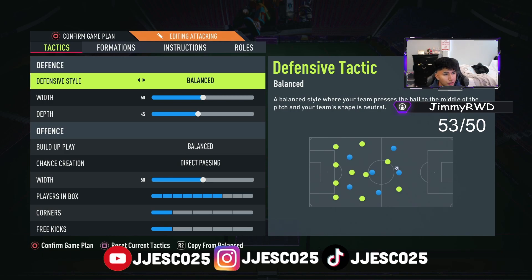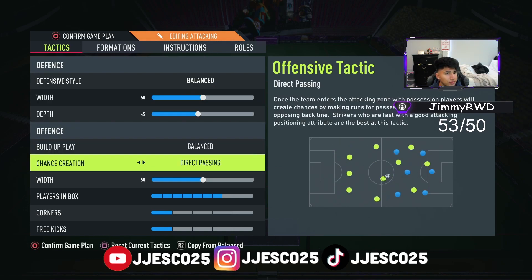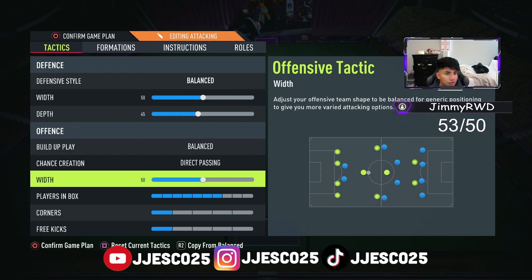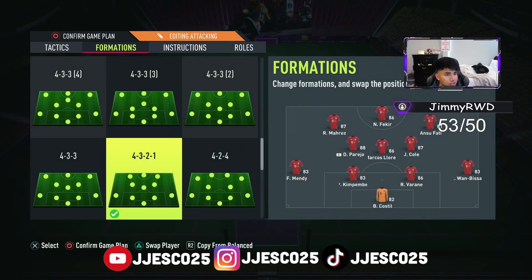That's the first formation. Now here we have my attacking formation — let's say I'm down a goal or two or even more, this is what I switch to. Same thing balance, but now you have 50, you have 45, then balance, then direct passing. The formation changes to a 4-3-2-1.